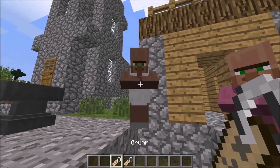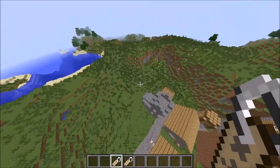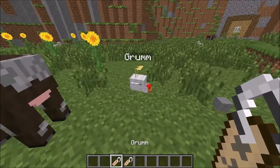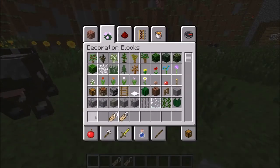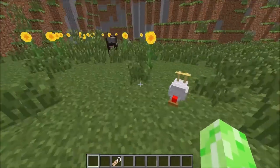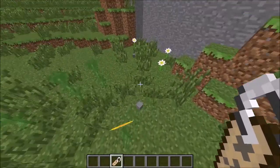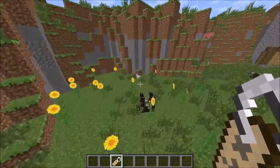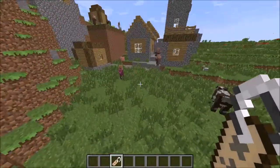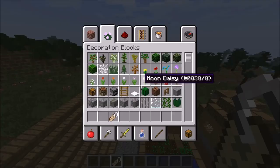Next fact is naming a mob. Naming a mob Dinnerbone with a capital D, or Grumm, will turn the mob upside down. As you can see with this chicken, it turns pretty much any mob upside down. It works with villagers if you name their spawn egg, and I think it even works with the ender dragon if you do the command correctly.